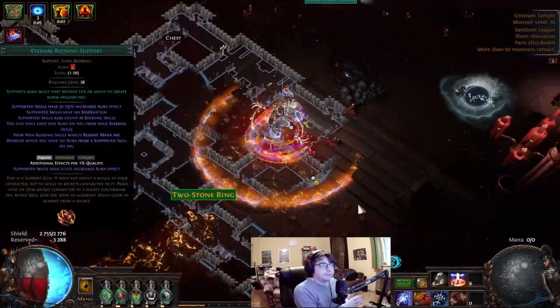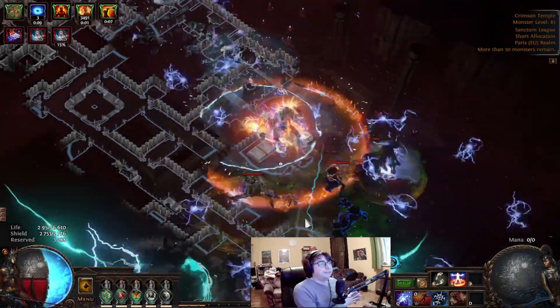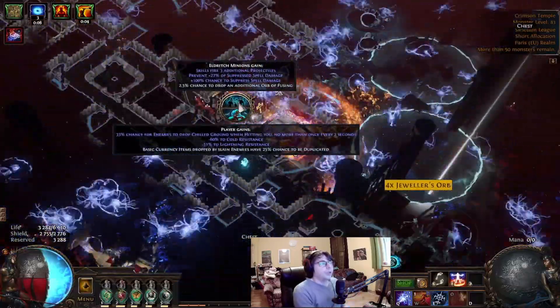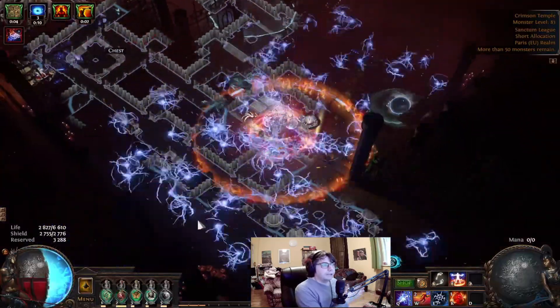Using Eternal Blessing with Determination — yes, you can use the mentioned Auras and this, even if the game states you can't use other Auras, because we don't reserve mana, we're reserving life. So we have a free Aura. But how will we deal damage if all of the Auras are defensive?